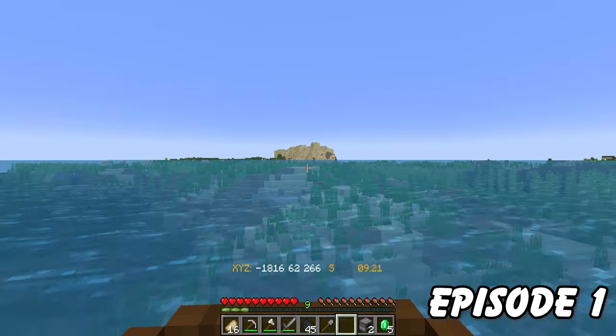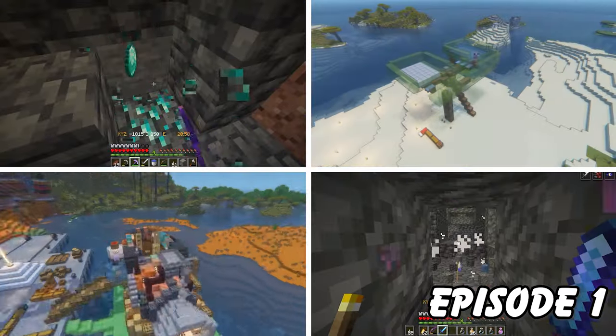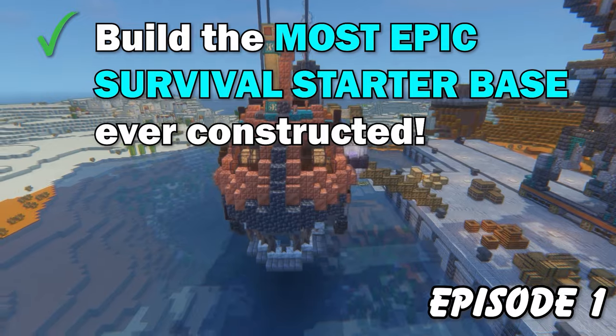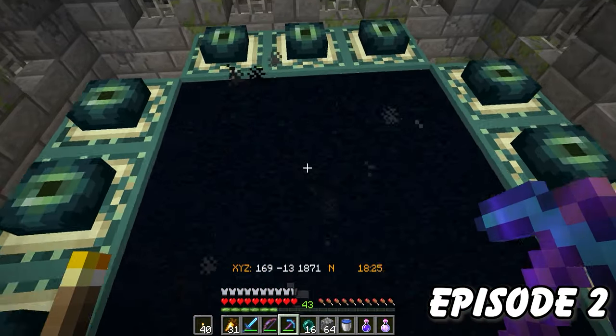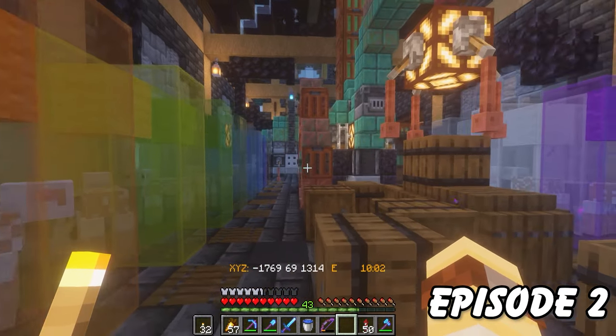I spawned in a tree, travelled thousands of blocks, took over a village, found a mesa, made some serious progress, and built an epic starter base. I got some villagers, found a stronghold, defeated the dragon, got my wings, and built a cool wool farm in a steampunk factory.